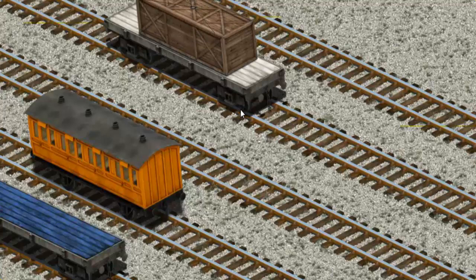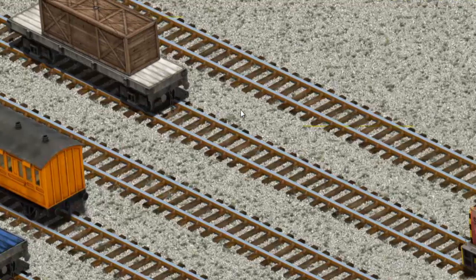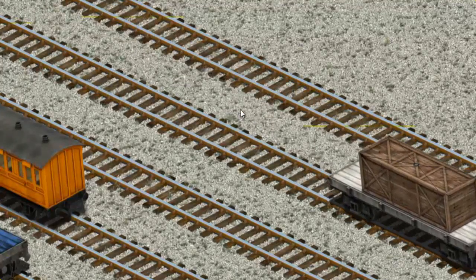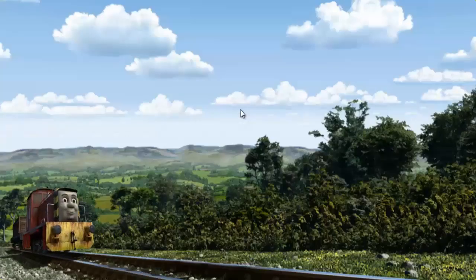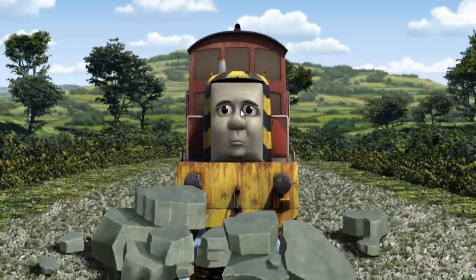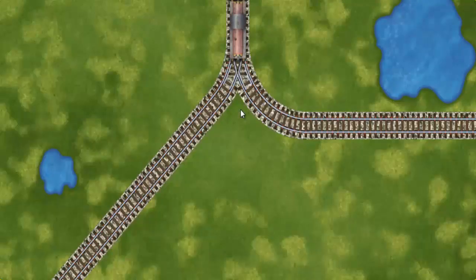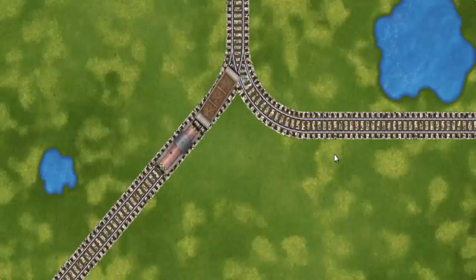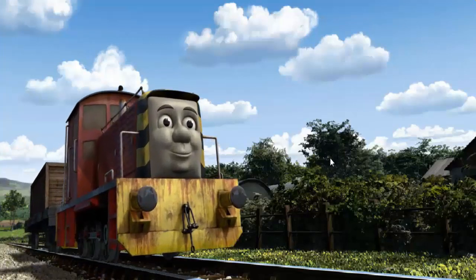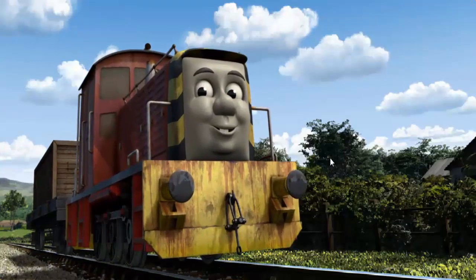You found it! Salty went through the countryside. Suddenly Salty had to stop. He would have to go another way. Help Salty find the track that goes nearest to the smallest pond. Let's go! Salty arrived proudly at Farmer Trotter's Farm. With your help, he was right on time.